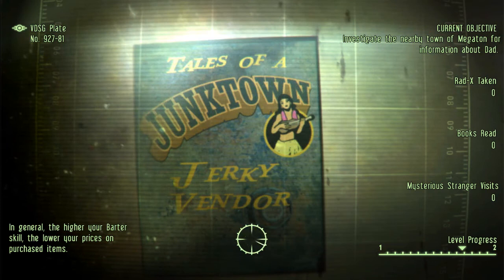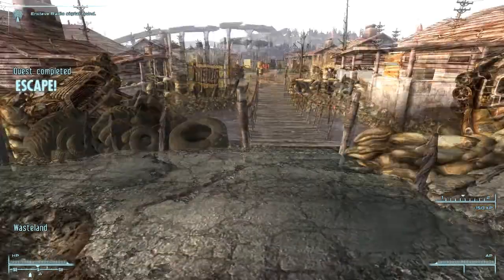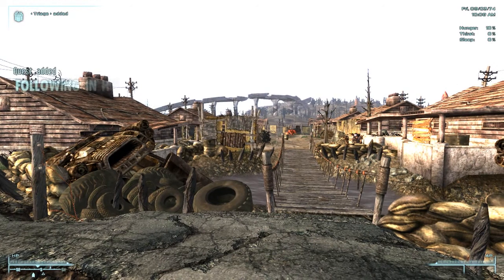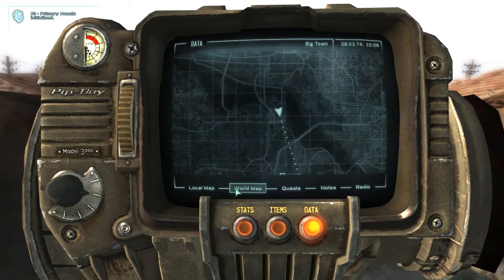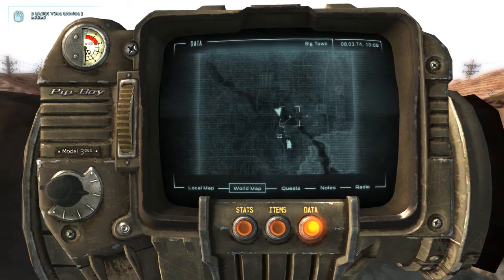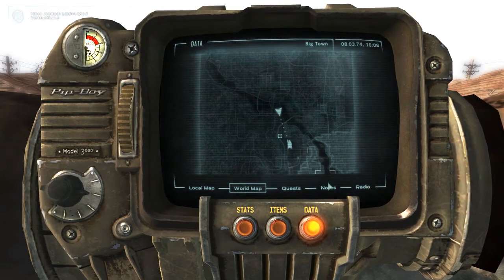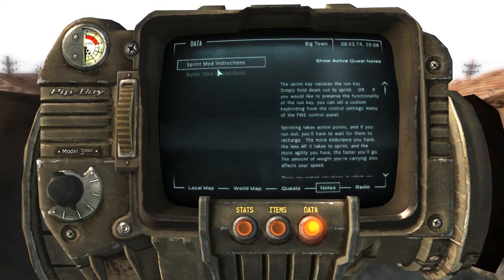So we start with basically the same quest as we always do. I have no idea where I am — let me check my map. So we always start around this general area. And all the things you can see popping in here are basically the different mods just loading in, like bullet time and sprint. Sprint and bullet time are added by the Wanderers Edition.